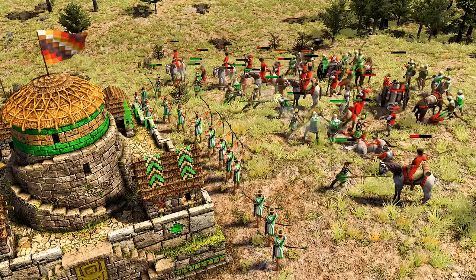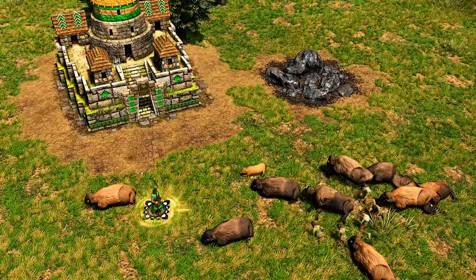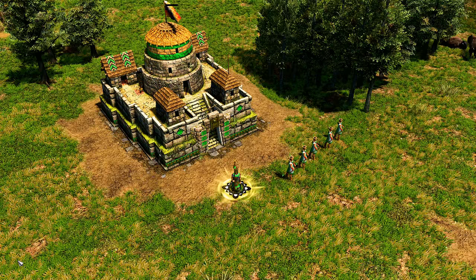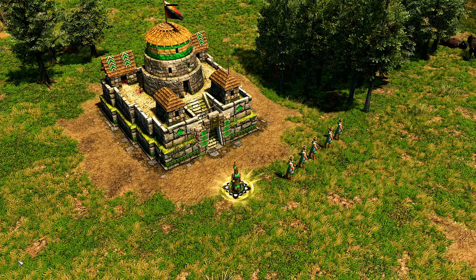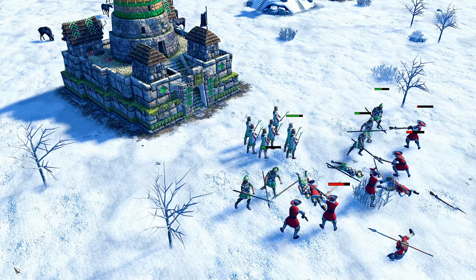The backbone of the Inca is their stronghold, a powerful military fortification capable of safeguarding a wide area. It produces all Inca military units and can garrison soldiers within to strengthen its damage. A well-positioned stronghold can turn the tide of battle.